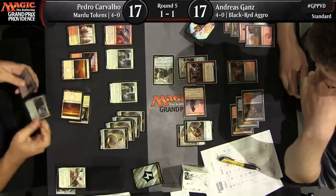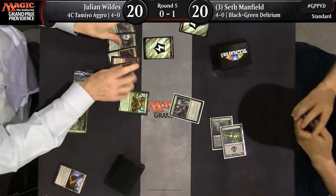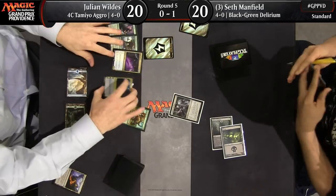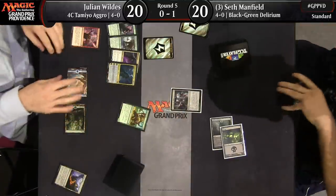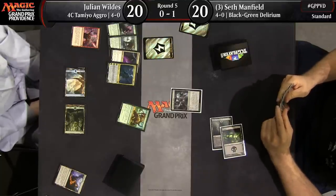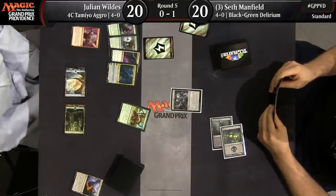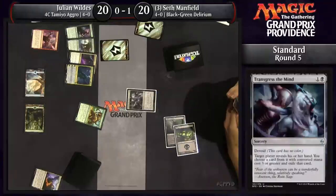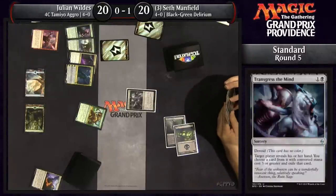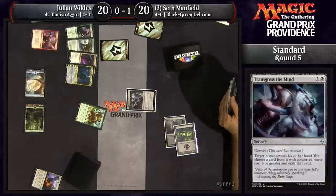We're back with Julian Wilde and Seth Manfield. Seth took down game one, and we've come back in time to see Julian's hand revealed by Transgress the Mind: Tireless Tracker, another Woodland Wanderer, Spell Queller, and a Tamiyo. The Long Tusk Cub is already in play, which is good for Julian — he'll get to hit with it and generate energy. But he's missing a third land, and needs a white source for Spell Queller. Playing four colors does have a drawback.